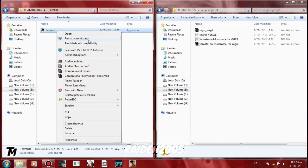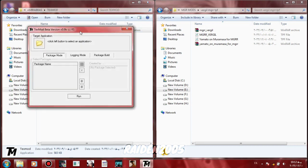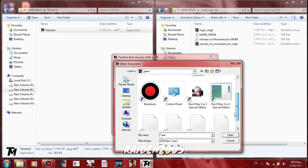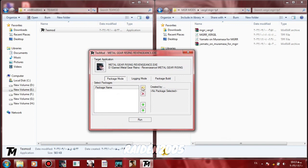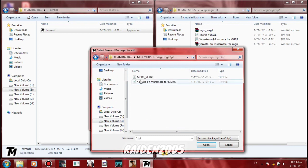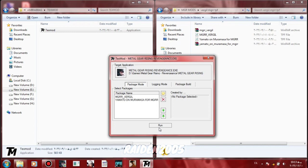Open TexMod as admin, then find the game data. Next, select this and browse to find your file — your mod, whatever mod you want to install.